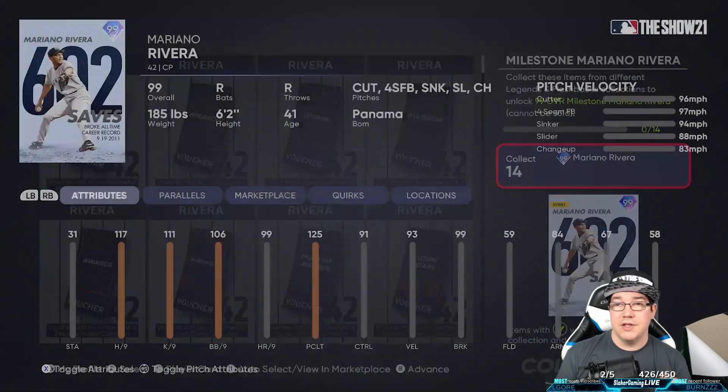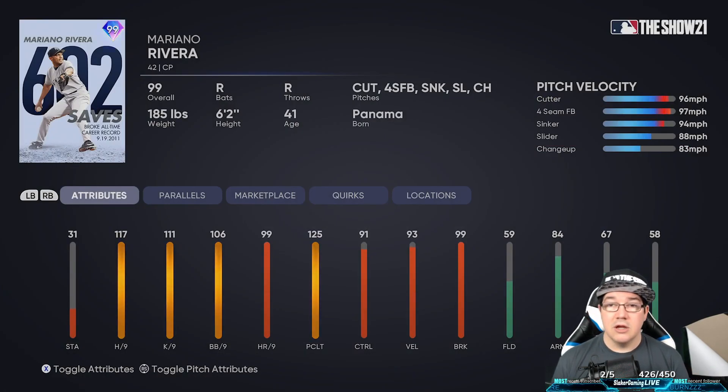Let's take a look at the card to see what you're trying to get here. You're going to get a 31 stamina — this is a closing pitcher, one of the best closing pitchers ever to play the game. You're going to get a pitch velocity of a 96 cutter, a 97 mile-an-hour four-seam, the 94 sinker — we know how good the sinker is in Diamond Dynasty play — an 88 slider, and an 83 changeup.